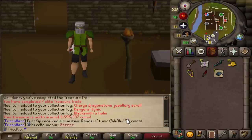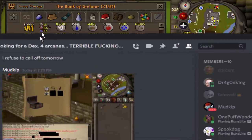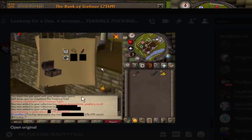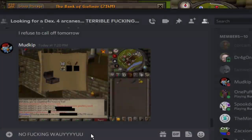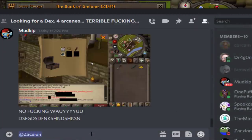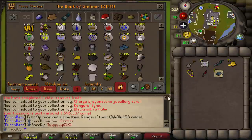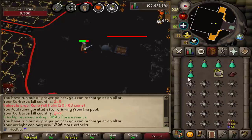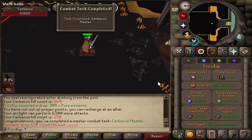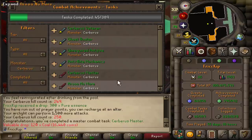All right, let's get back to Cerb. That is 250 KC — I am now a Cerberus master. And actually, if I can pull this up here, this was the last combat task for Cerb as well. So we're all done with the combat tasks.